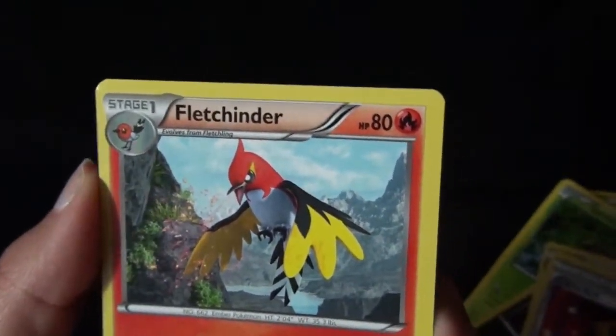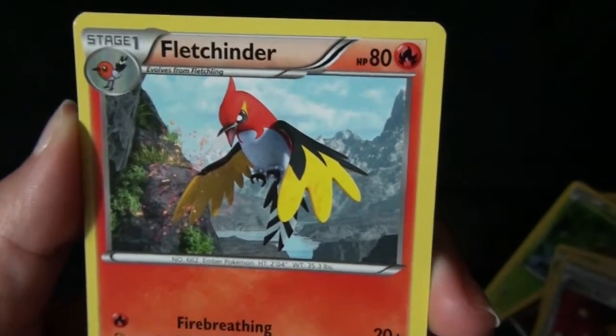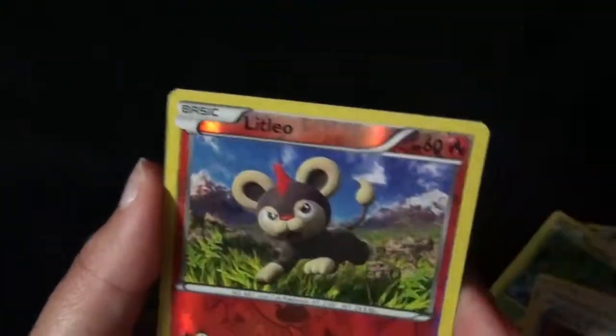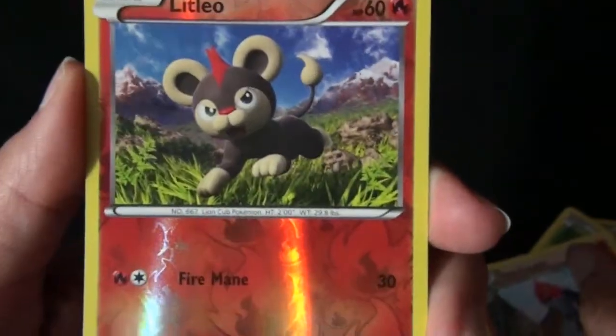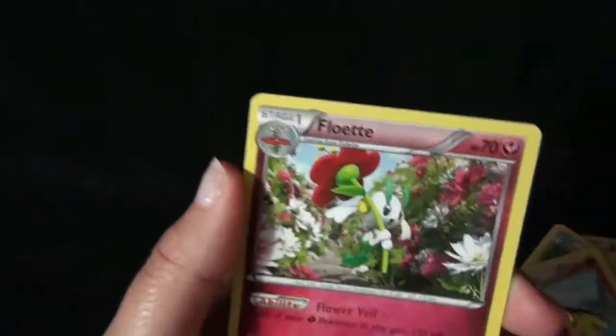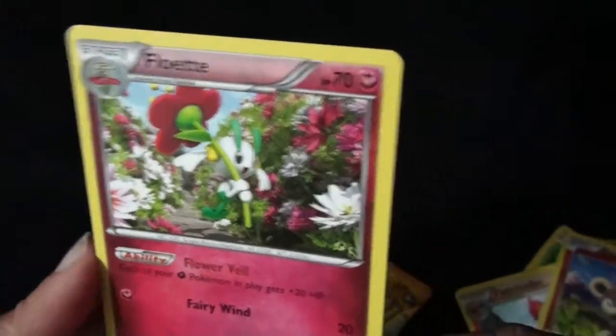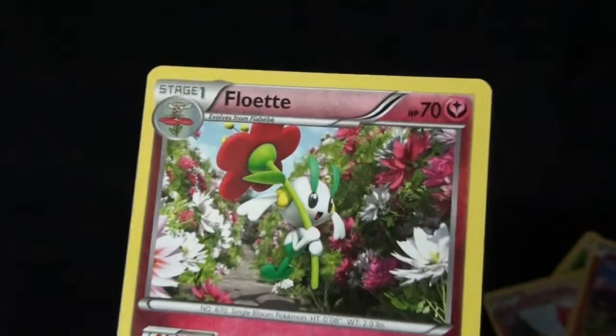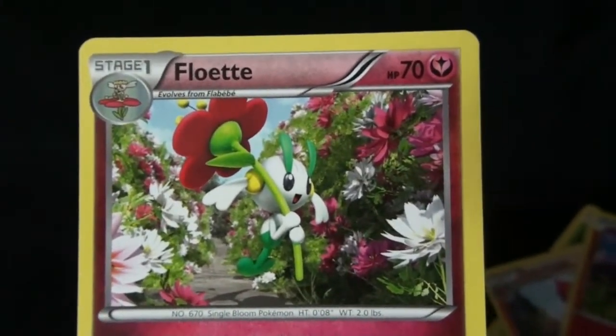Fletchinder! Look at that — his tail looks like it's see-through at certain points against that background. Wow, these are some great backgrounds. Lileep, in Reverse Holo. And we have Floette — it is number 64. These backgrounds are really nice looking, with the flowers and nature. I like nature. Everyone should go to nature once in a while, just to be full of nature power.